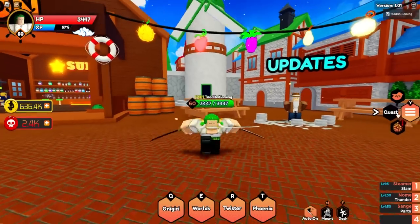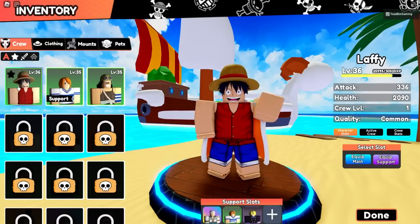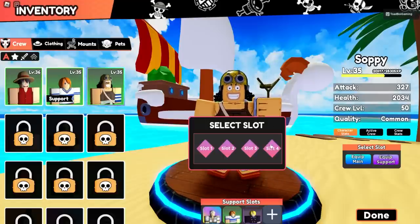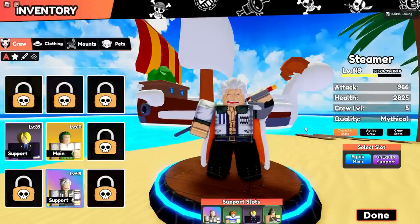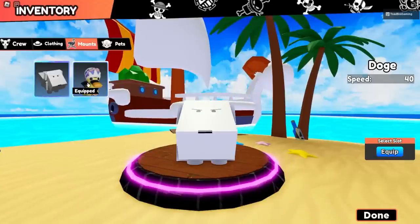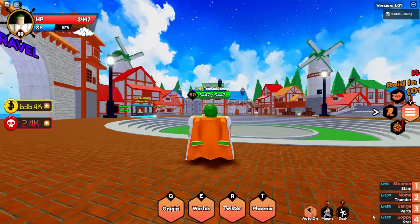There's probably going to be a new code that I'll find for you guys eventually, but these are the units I was able to get last update. We got Luffy, Nami, Usopp - let's equip Usopp as our four-slot support. We got Sanji, Zoro, and Smoker the Mythical from the last update. We also got some clothing - the Clown's Back, and I did get the two mounts.